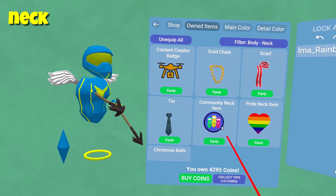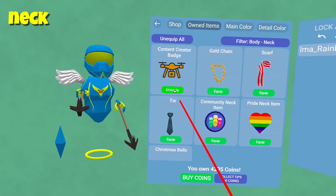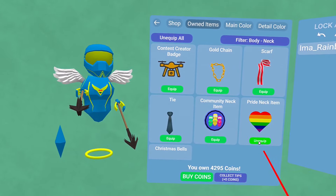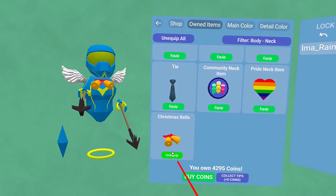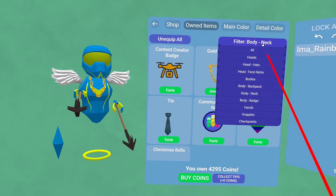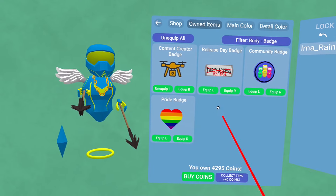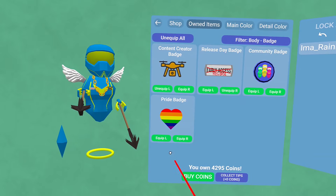Now we're going to look at neck items. Some of these are like badges, and when it says neck it just means they go in the center of the body. There are also items you can wear on both sides, and some of the badges are like that. Let's keep that chain going for now — we're looking at the body badge, and you can equip left or equip right so you can wear multiple things.